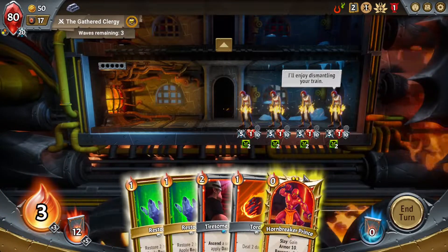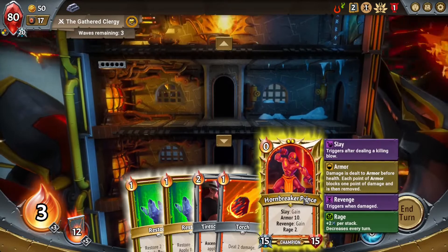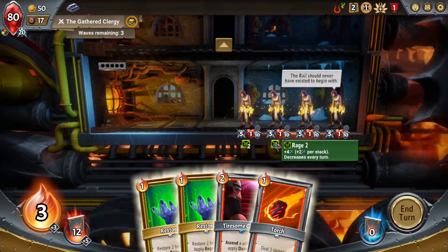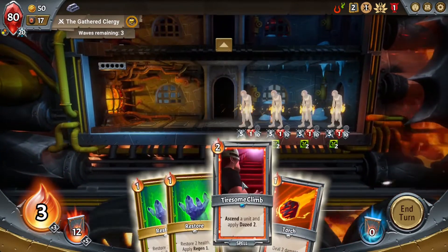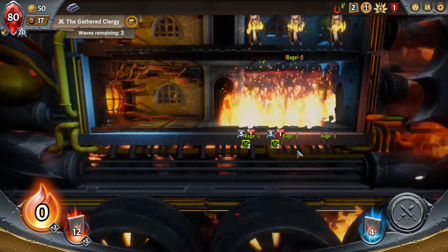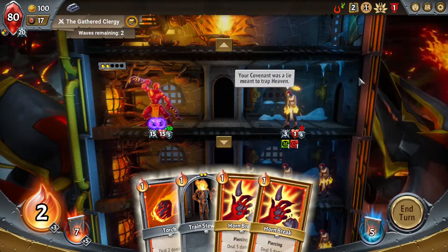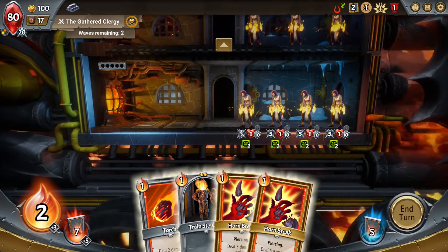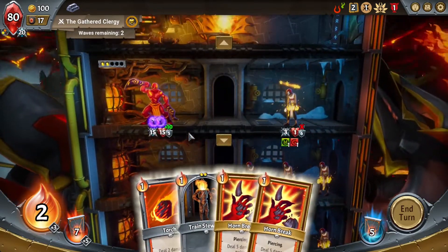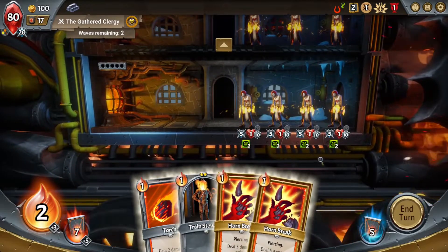Now we're in Combat Mode. 10 armor is pretty huge actually. I think I'm gonna put this guy up here. These enemies start with Rage, which gives them 2 damage per stack. Each wave that you're not on a boss, you get a little Loot Hoarder — but I just killed it with the AoE. Another good reason to have Awoken is the Glimmer card; it's one of the best AoEs in the game in my opinion.